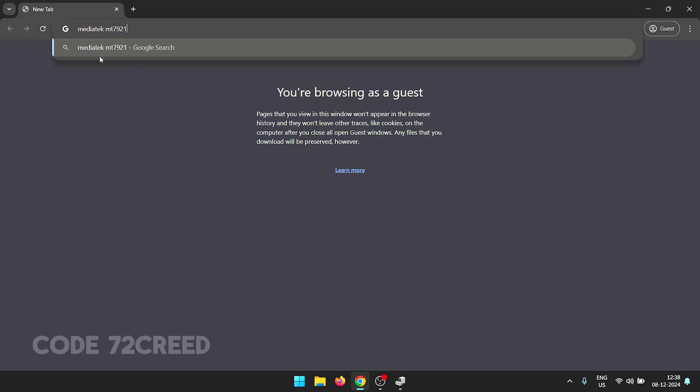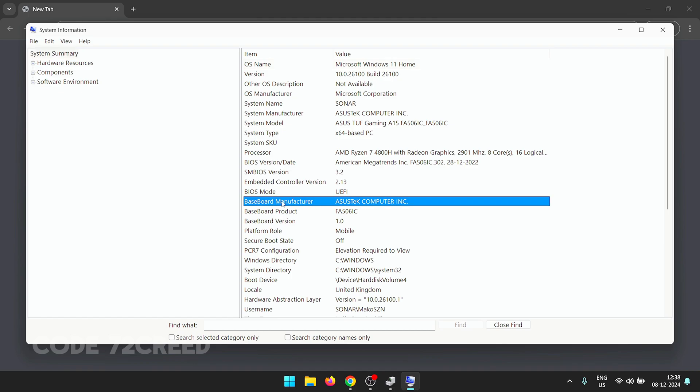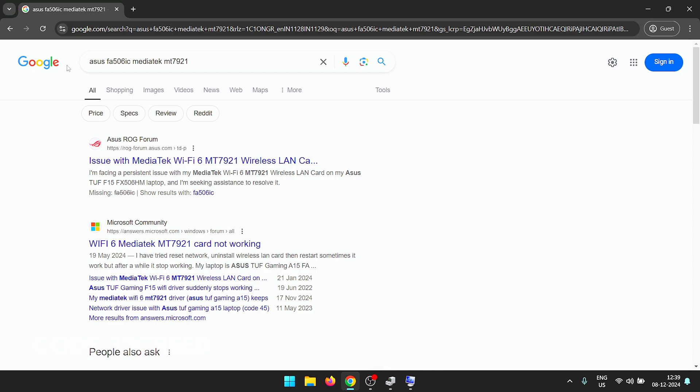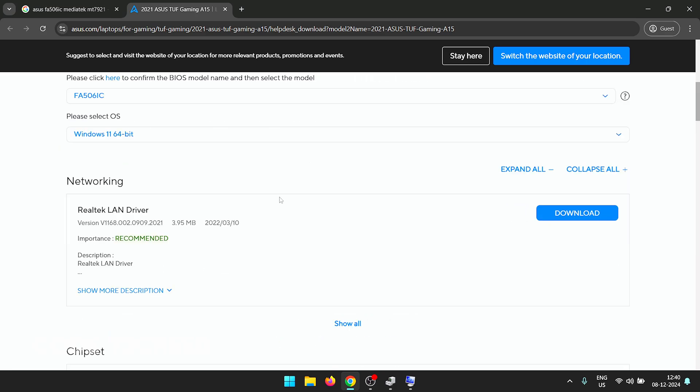If you have a custom PC and bought the components yourself, enter the model number and manufacturer of your LAN card and download the official drivers from the website. If you have a pre-built PC or laptop, download the network drivers from the motherboard manufacturer's website. Go to Start, type 'System Information', and look for the baseboard manufacturer. Then search for your motherboard manufacturer and model number to find the drivers.